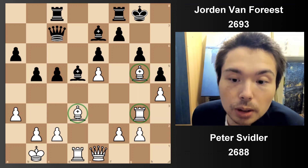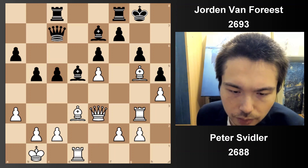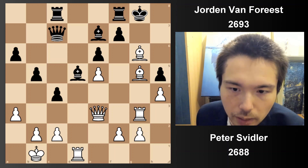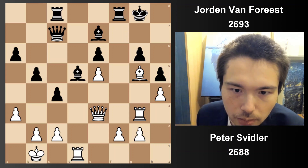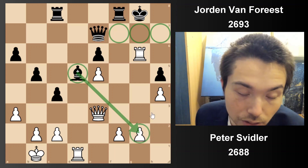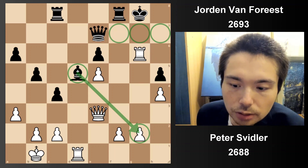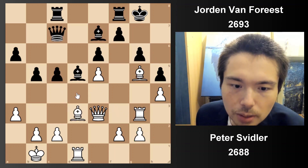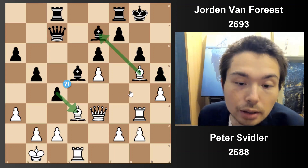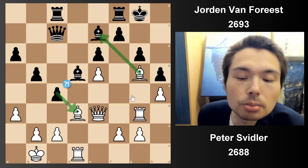Bishop takes pawn — coming up. Get the queen in first. C4. And now bishop takes pawn. Capture, take, take. And now rook takes pawn check. This bishop looks amazing but it's just a piece — who cares? Your king doesn't have any shelter. This move, based on psychology, I don't like — because you're just inviting the dude in. He's going to sacrifice anyway. Why are you forcing your opponent to play the good move?